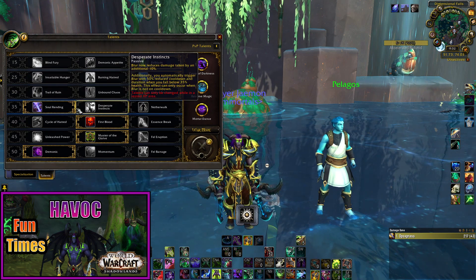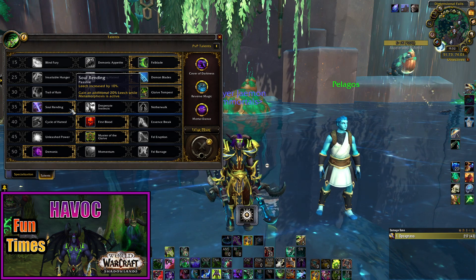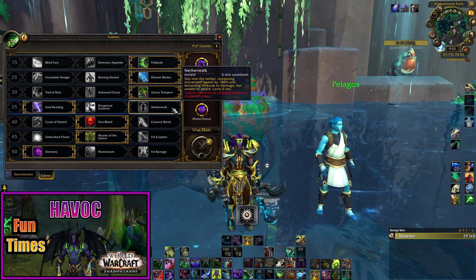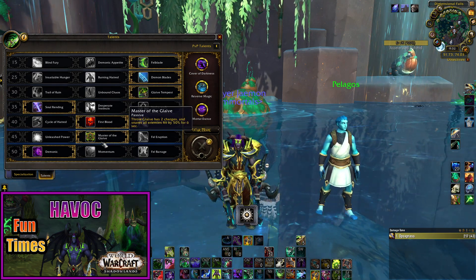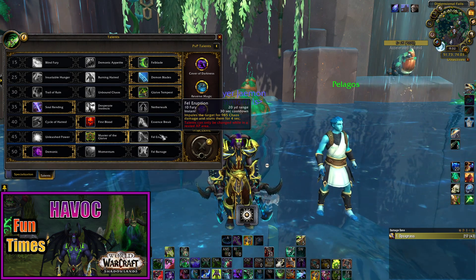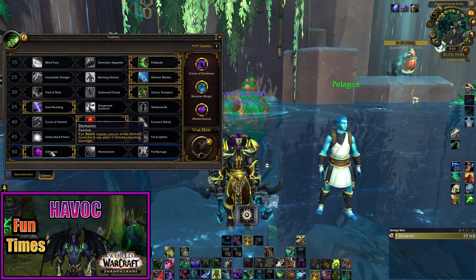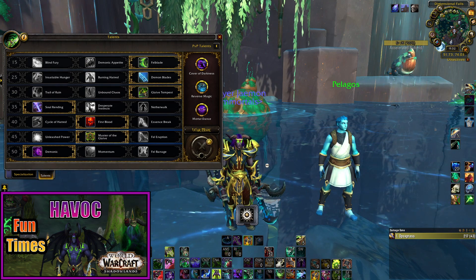Back to Tier 4 — you can go with Soul Rending, which I personally prefer; I appreciate the self-heal via Leech. Alternatively, you can go with Netherwalk if you think you need an immunity. Tier 5, First Blood is the way to go. Tier 6, Master of the Glaive is the recommendation, though depending on group composition you may be asked to take Fel Eruption for a single stun. And finally, no argument here — Demonic is certainly the way to go for Tier 7.